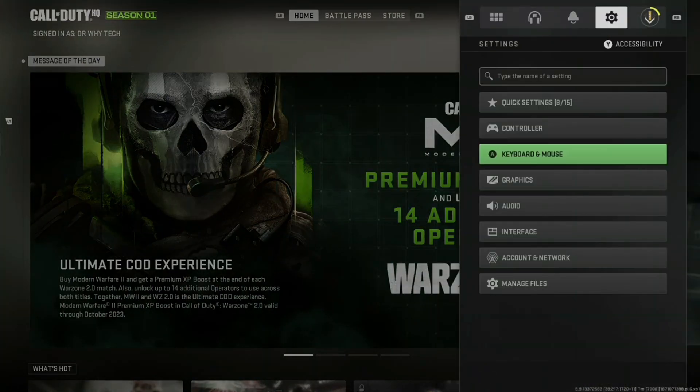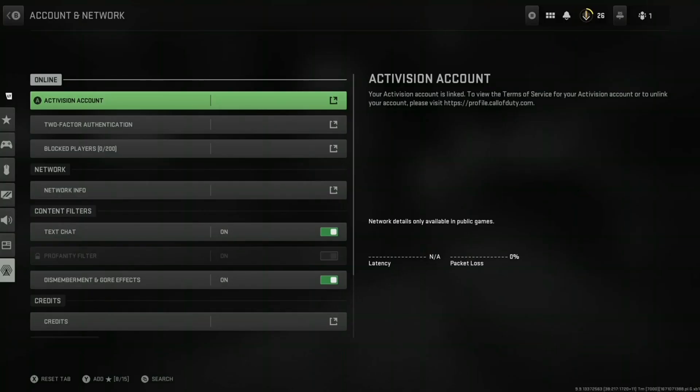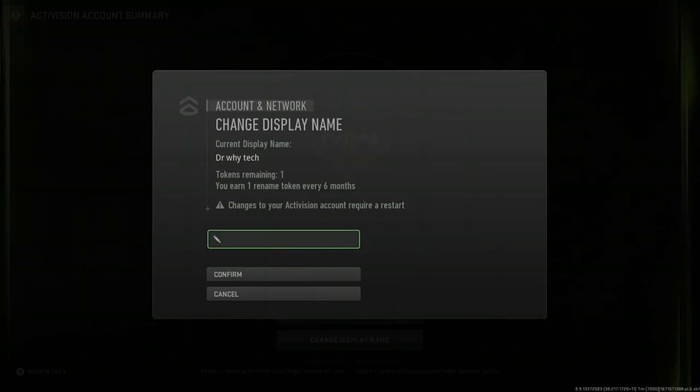Scroll down to Account and Network, press Activision Account, then Change Display Name — it's as easy as that. You enter the name of your liking. Please like, comment, share, and subscribe if you found this tutorial useful. Thanks for watching, peace.